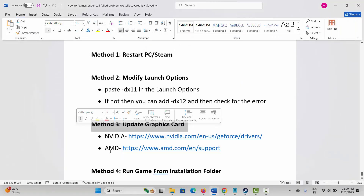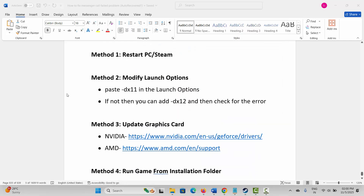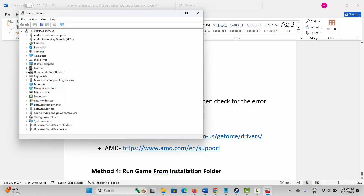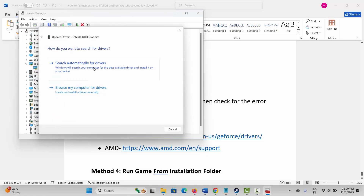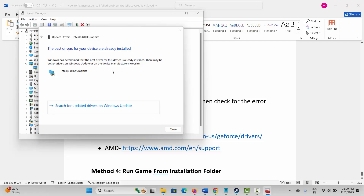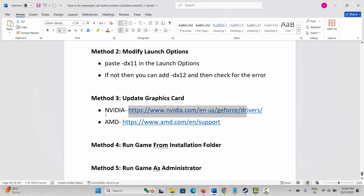If not, the next method is to update your graphics card. For that, go to Windows Search and search for Device Manager. Now expand Display Adapter, select your graphics card, right click on it, click on Update Driver, and then click on Search Automatically for Drivers. This will search if any update is available. After updating your graphics card, try to launch the game. NVIDIA and AMD users can go through the link in the description to easily update your graphics card from there.